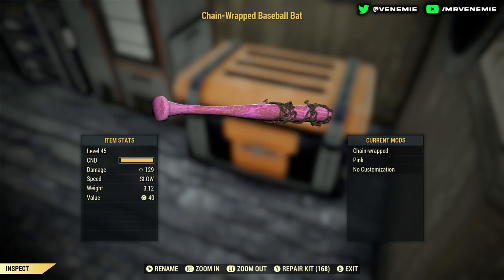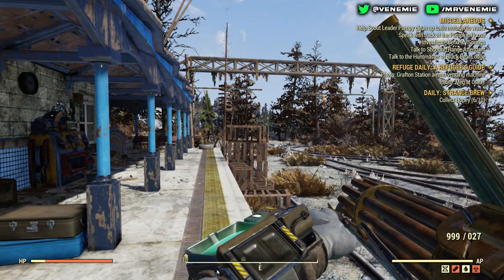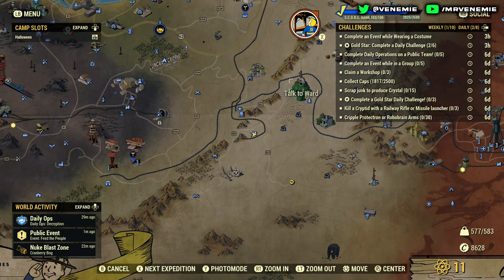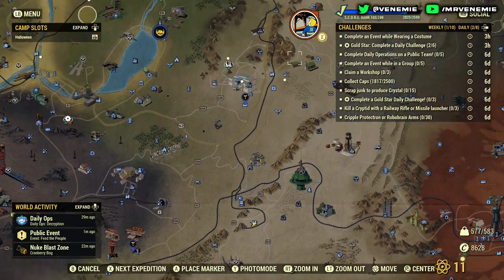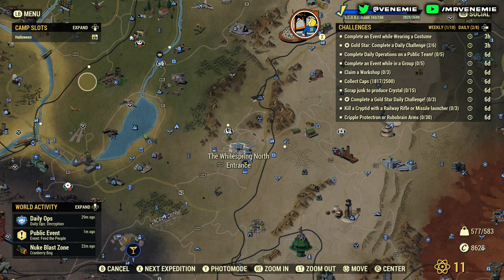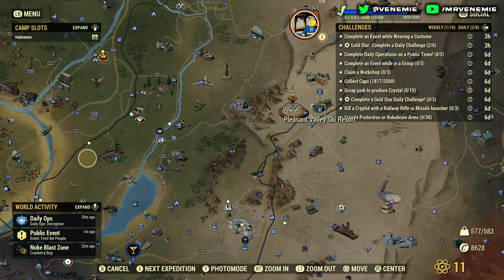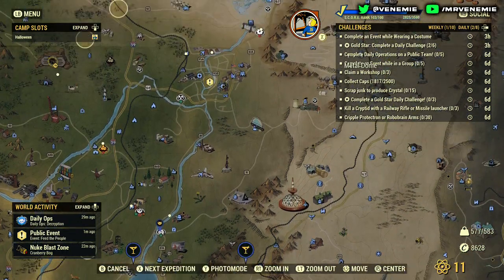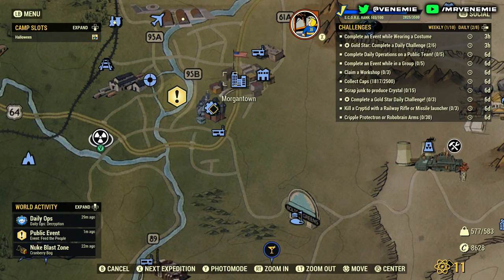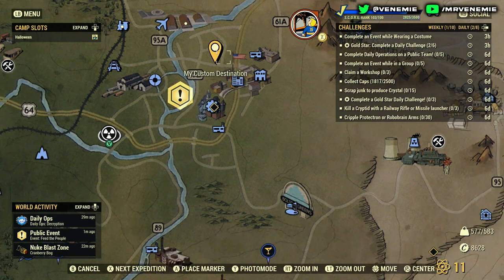There are two spots you can predominantly hit if you want to be server hopping — going into a public world and then into a private world. You can go to the Foundation, which is a free fast travel point, all the way to White Springs, which is also a free fast travel point, and just check those two. Or you can follow a longer route: start at RNG Station, go to Foundation, then White Springs, then check the White Springs Golf Club, then Pleasant Valley as well as Pleasant Valley Station, then up to Morgantown where you've got two to three spots — a bar and Morgantown High School.